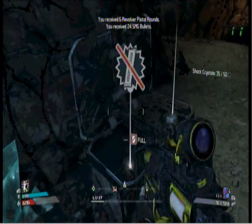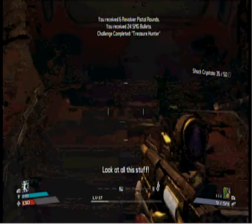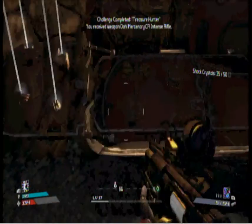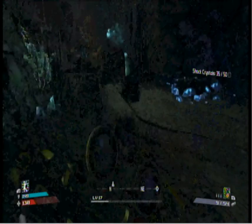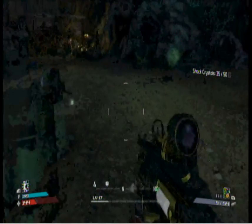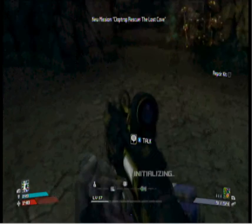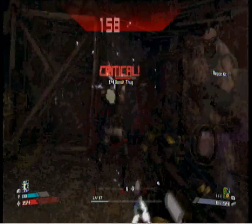That brings our total to 35, so we need 15 more. Come up here — there's another weapon chest. The grenades are homing! We'll take them even if they're not great because we can sell them. All right, let's continue on. There's a Claptrap right here so we're gonna take that quest so we can get more inventory space and have more loot — because who doesn't like more loot or more guns?